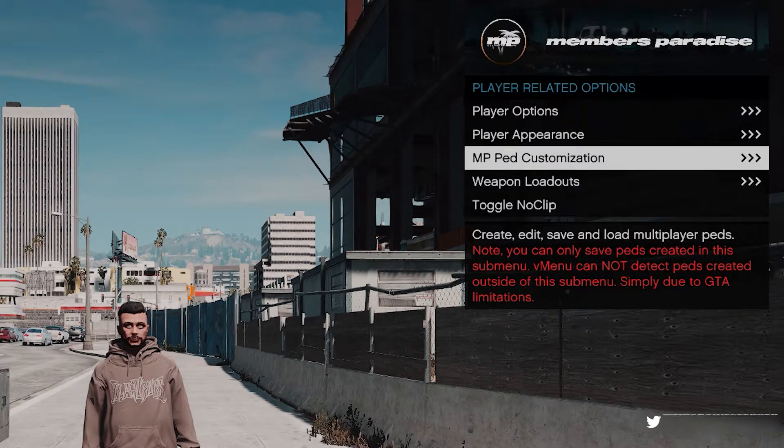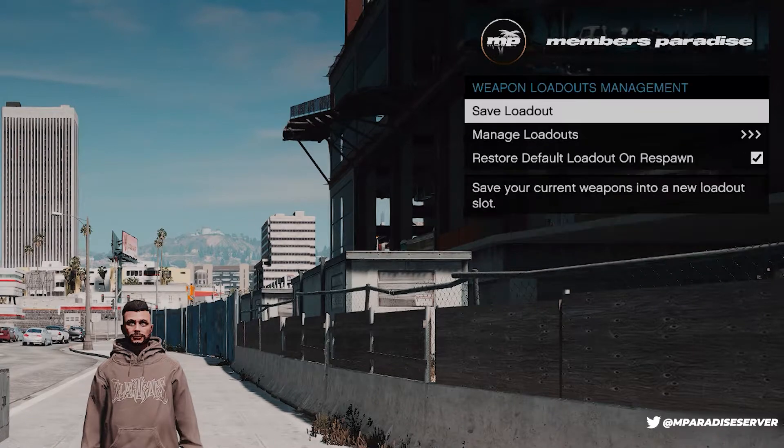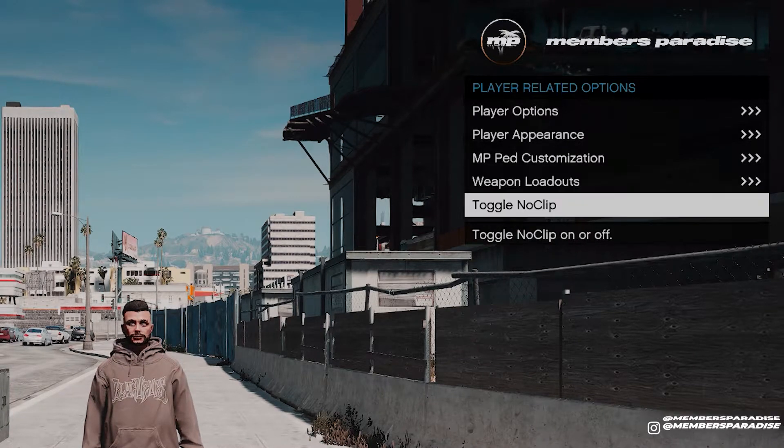This option is explained in another video — if you wish to see that, have a look on the YouTube channel and look for that video. Weapon loadouts are not something we really worry about on Members Paradise — obviously guns aren't necessary so we don't need to worry about that. And we can use noclip to help us move around.